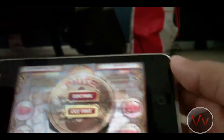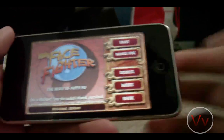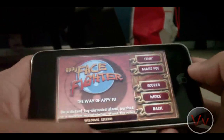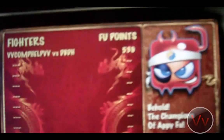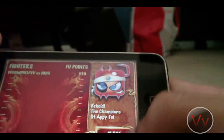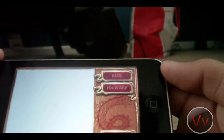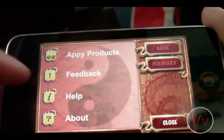Well, you get the point. So it's a really fun app. I can't believe how cool this is since I can add my own pictures and stuff. I really recommend you guys buy this app — it's pure fun. Let's go to scores. You can see my Foo points: 539. You can go to more — happy products, feedback, help, and about.